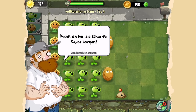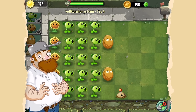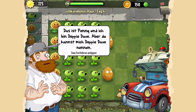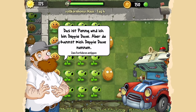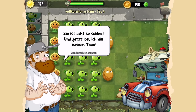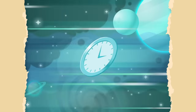Hey Nachbar, kann ich mir die scharfe Soße borgen? Ich warte hier schon ewig mit diesem Taco. Das war unglaublich. Ich will den Taco noch einmal essen. Wo ist meine Zeitmaschine? Das ist Penny. Ich bin Debbie Dave – aber du kannst mich Debbie Dave nennen. Endlich ein anderer Benutzer, der meine Anfragen verarbeiten kann. Dave will in die Vergangenheit reisen, um seinen Taco zu essen. Und damit fängt die ganze Misere von Plants vs. Zombies 2 It's About Time an – Debbie Dave will seinen Taco noch mal essen, aber er zieht uns mit hinein.